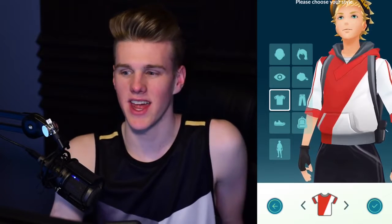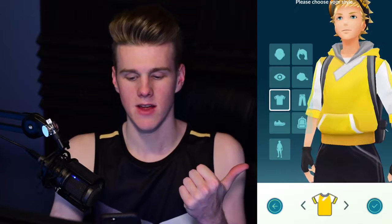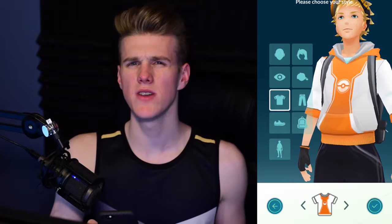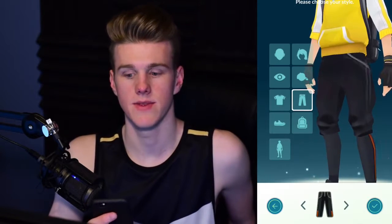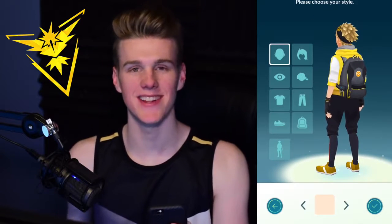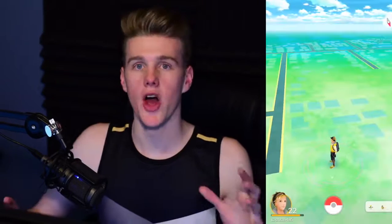On a complete side note — and I don't know if this is just a theory right now — there's red for Valor, yellow for Instinct, blue for Mystic, and then there's a random orange one. Secret fourth team inbound? You can't change your pants to yellow, which is annoying. But there we go — Instinct colors all around, except the pants. You just can't make them yellow.